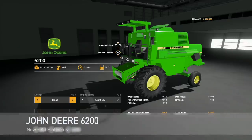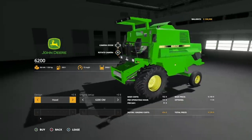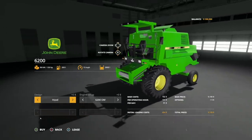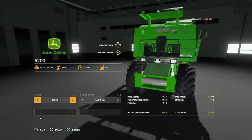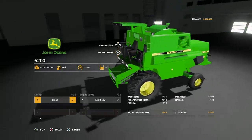First up today we have the John Deere 6200 pack. This comes with a 6200 combine. We also get a 1013, 213, 216, and 4209 headers. I thought this was going to be like a small tractor — it's what popped up when I searched. You get a new combine, that's what you're going to do. We start at 130 horsepower, 15 miles per hour, and 3900 liter capacity. This is an older Brazilian combine, launched in Brazil in 1983.